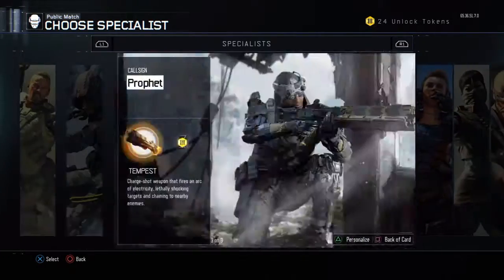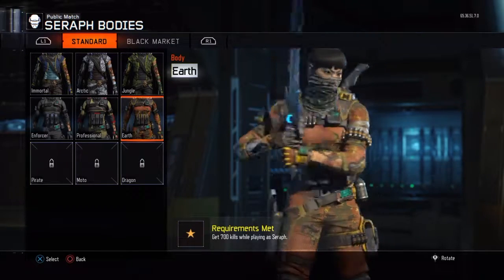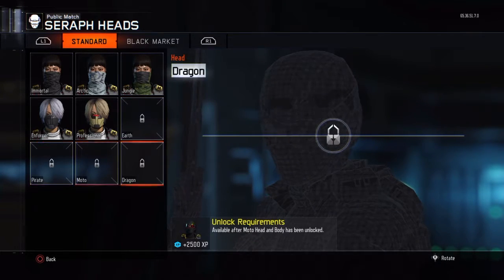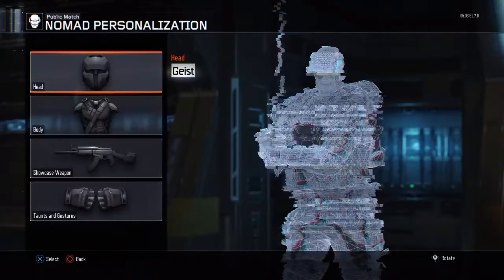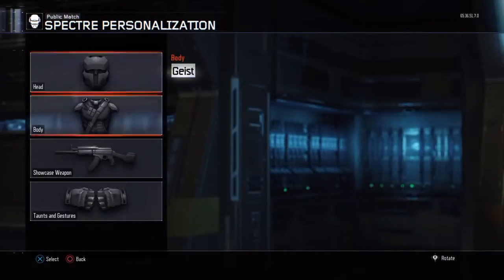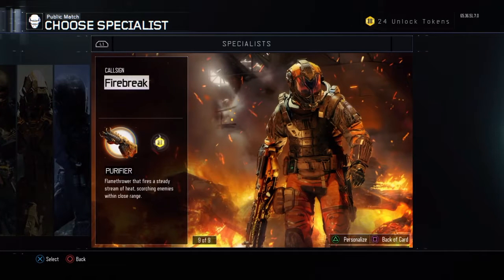I don't have these guys at gold or done yet — I just got them up to about 700 kills each. I'm going to get the earth body and helmet first, then switch to the next one and do all his challenges until I get to earth tier. This one's already done — he's my favorite, classified.